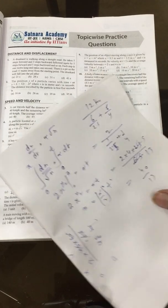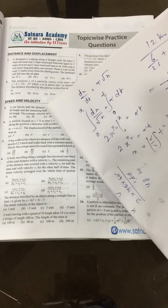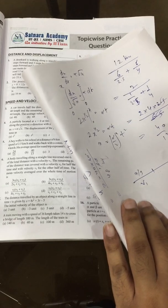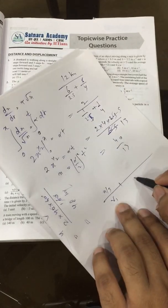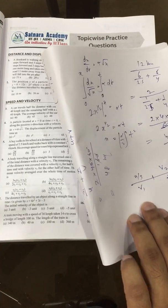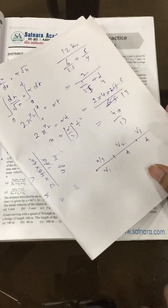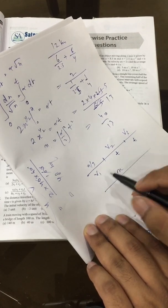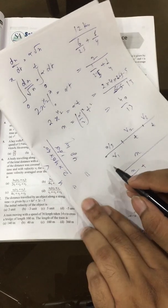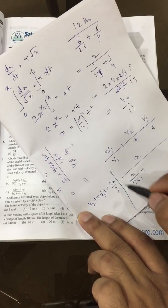Sixth question: a body traverses one-third of the distance with velocity v1. The remaining two-thirds is covered with velocity v2 for half the time and v3 for the other half. We need to find the mean velocity over the whole journey. Mean velocity is total displacement divided by total time. Time for first part is (x/3)/v1.